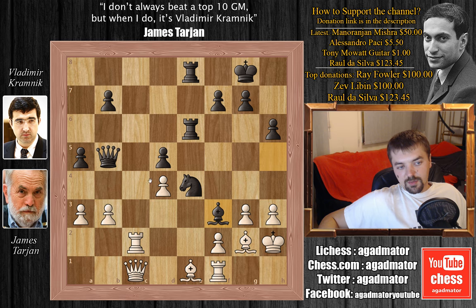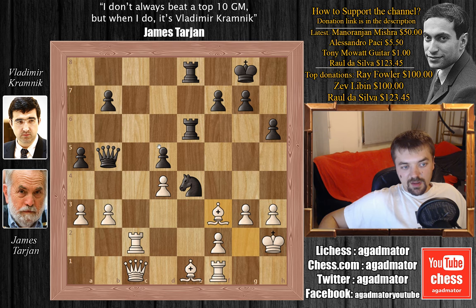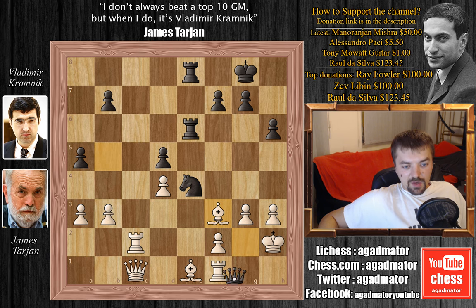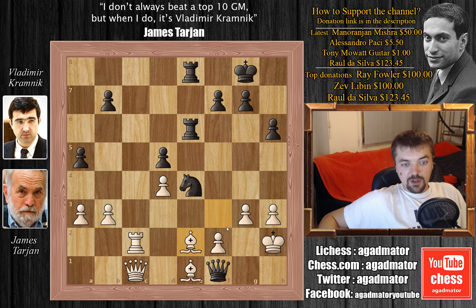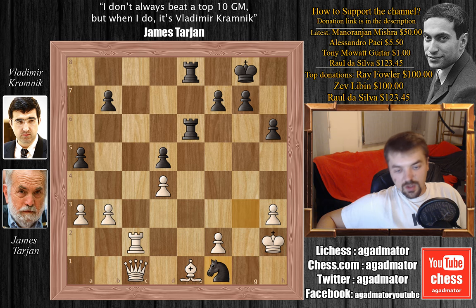I understood this move the first time I saw it — I thought okay, you can't capture the bishop because queen captures on f1 is coming. But James decided to capture the bishop. Here I thought, very nice, Kramnik wins the rook. But actually Kramnik played knight captures on g3. Because what's the idea? If queen captures the rook on f1, then this is the move Kramnik missed — he missed bishop to e2. This is trapping the queen. But I think this can actually be played and would have been much better than what Kramnik actually played.